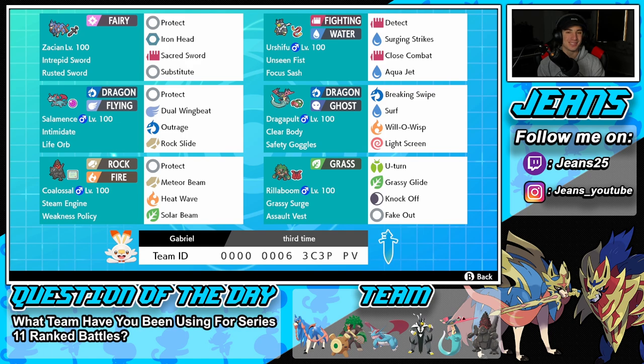With Urshifu you can actually use Aqua Jet to get that first-turn priority and proc Steam Engine and Weakness Policy on Coalossal, but that's really a last-resort kind of thing. It's way better to proc the Weakness Policy and Steam Engine with your Dragon Pulse Surf, because Aqua Jet is not stab and can do up to like half Coalossal's health, which is really detrimental. I'd rather proc the policy and Steam Engine with Dragon Pulse.